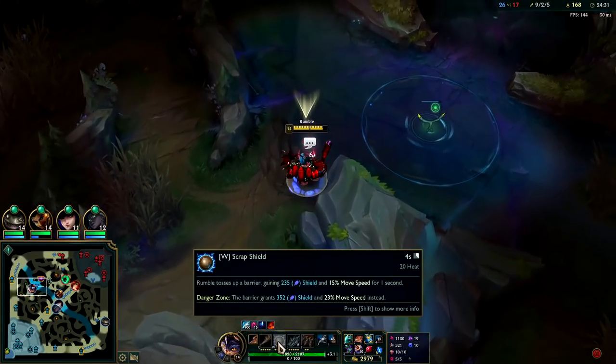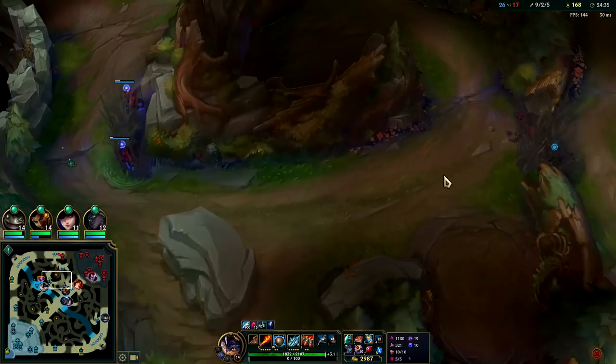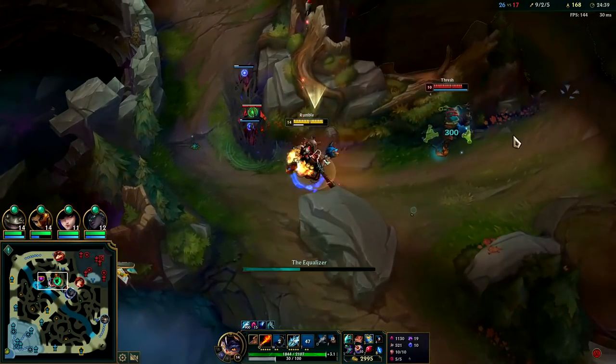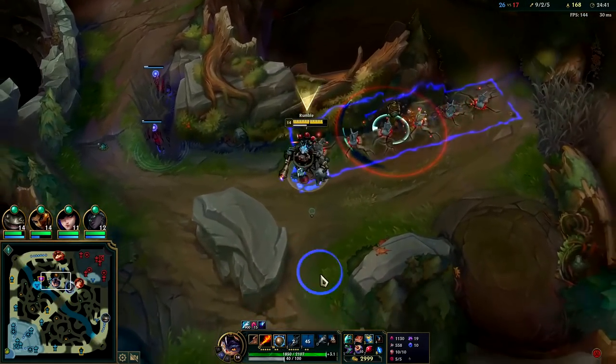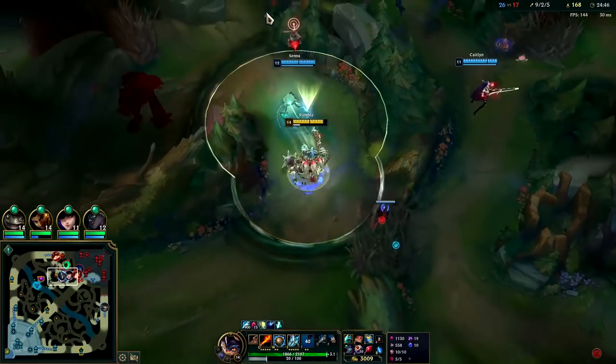The only thing it doesn't have that most shields in League do is the ability to cast on allies — like Taric shield, Janna, Karma shield. Got Thresh to burn his Flash for my R — that's really good. Flash is five minutes; my R is less than a minute.